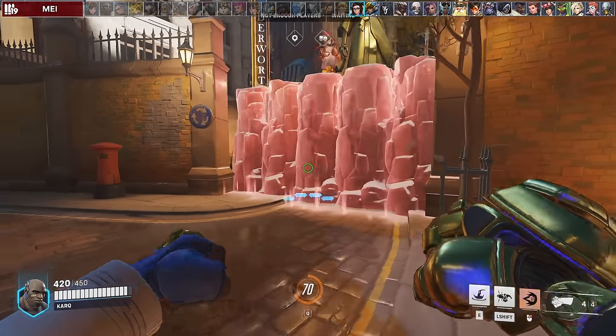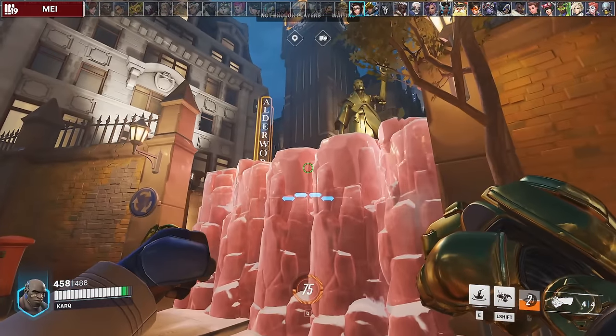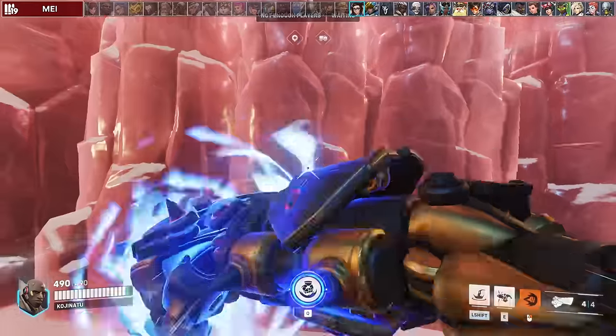Mei's wall interaction works for your friendly Mei wall as well, interestingly enough. If Mei or her team is ever standing on top of her wall doing some cheesy stuff, you can jump and punch her wall to knock them all down. If you're empowered, you don't need to jump.